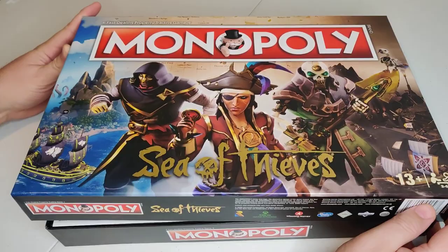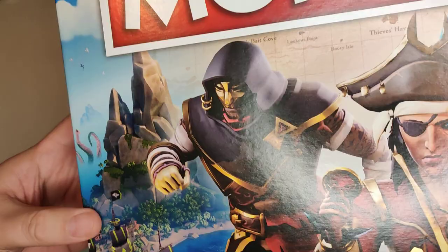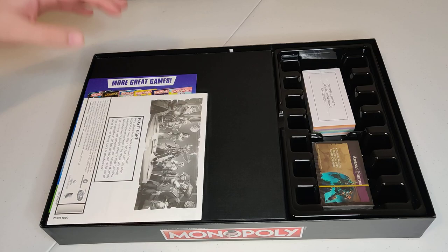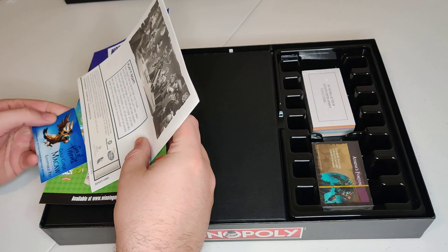I'm slowly lifting up the box and there we go. So you can see there's not too much to it. One last time just to show you the top of the box — you can see the Kraken hiding in the corner there. I've got the Reapers and the red coin. Awesome. So let's just set that to the side and we will take a look here.